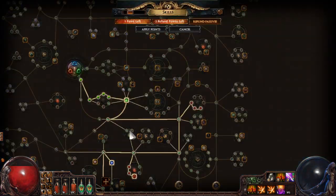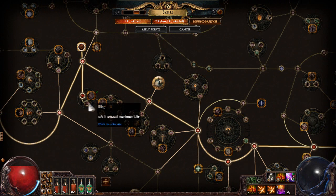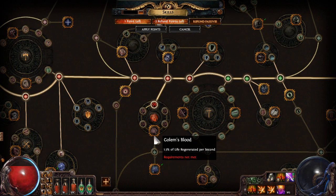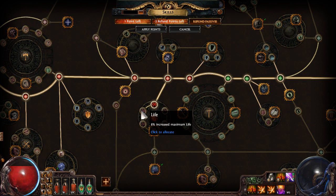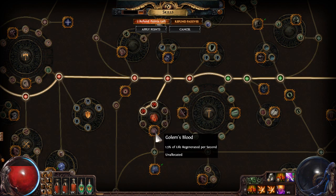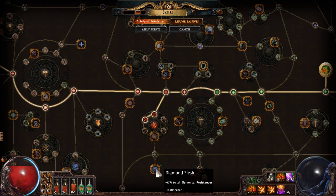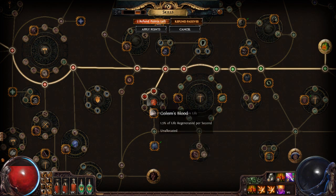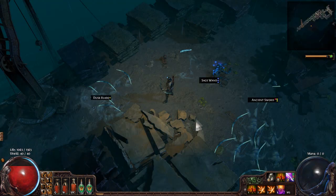For this level, we could grab the very efficient 12% life node, but our total life pool is actually doing really nicely. I actually want to beeline for the life regen node because it's going to take a lot of pressure off - when we're not attacking, we can slowly heal up while running from pack to pack. I'm going to grab these life nodes and head down towards Golem's Blood. That also puts us in a good position to take Diamond Flesh, which helps cap out resistances in each difficulty while leveling and could be very helpful against the Dominus fight.